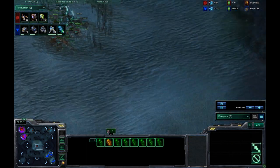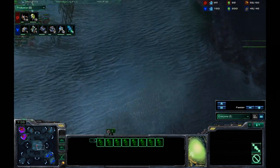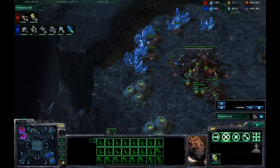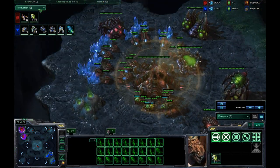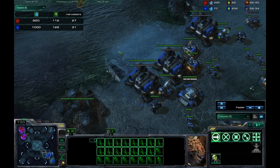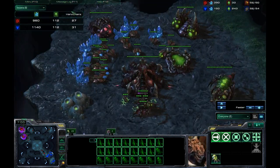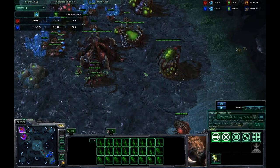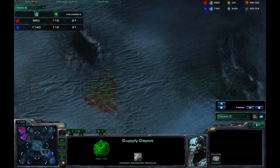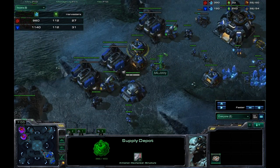We see him just producing a bunch of banelings — he's going for a baneling bust. Baneling bust is a pretty cheesy, all-in type of play and it doesn't seem like he has much of a backup plan. Looking at the income, I'm significantly ahead by four workers, and four workers is quite a bit. I scan his base, see the baneling nest, and decide to send an SCV to see if there are banelings morphing outside my base. I start to prepare.